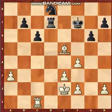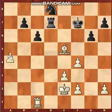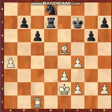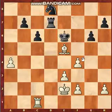Black played g6, then a4 — marching this pawn forward, which becomes dangerous. However, it can advance too far. Black played king to e6, bishop to d4, rook to d5 — a strong central move.